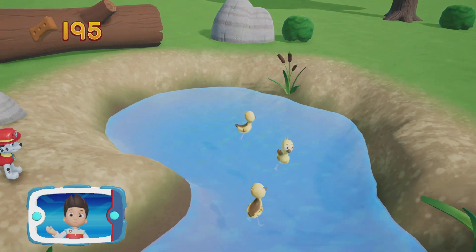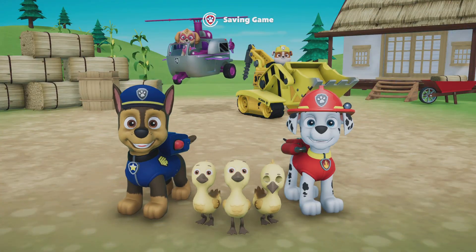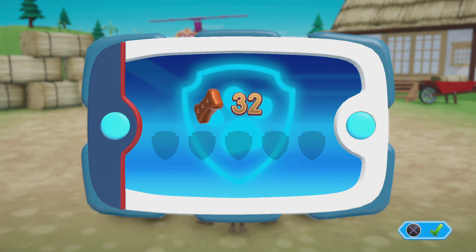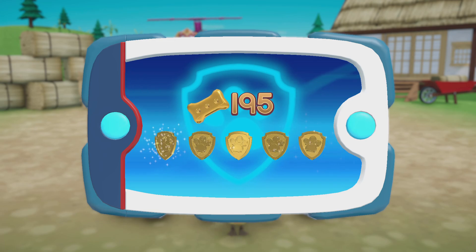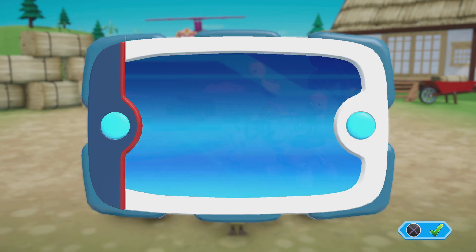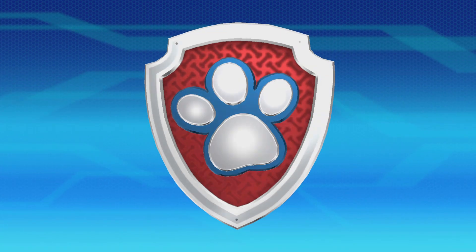Use the left stick to move the water stream and aim it at the hole to rescue the baby ducks! Keep going! You did it! You helped Marshall save the baby ducks! We did it! The baby ducks are safe and happy! Great job Paw Patrol! For collecting so many pup treats, you earned a gold pup treat! You got all of the golden paw prints and unlocked the picture for this rescue mission!